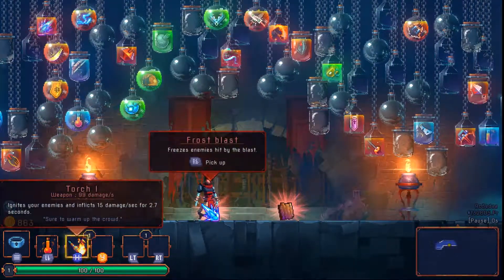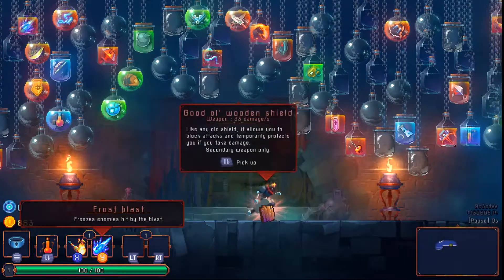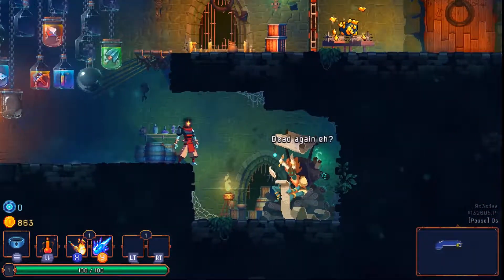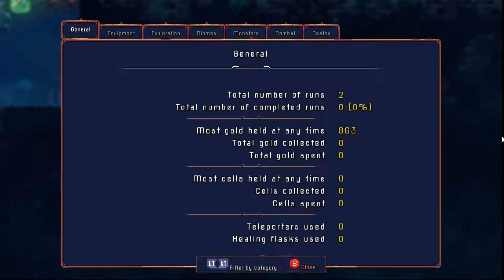We're going to go ahead and pick up our torch, and pick up our frost blast as well. Not a big fan of that in particular, but I think I'd rather have that than just the basic wooden shield. This is new too, I believe — let's go ahead and talk to this guy and see what we've got.